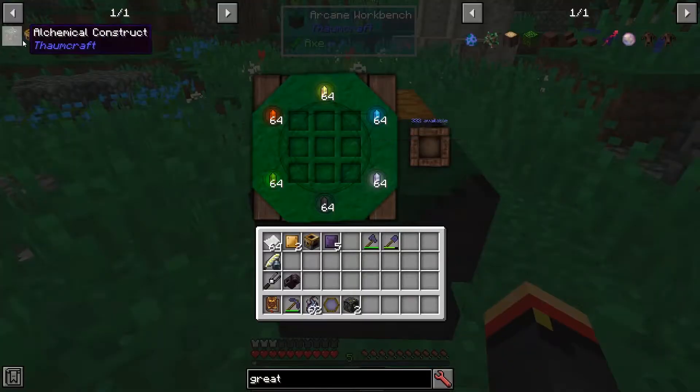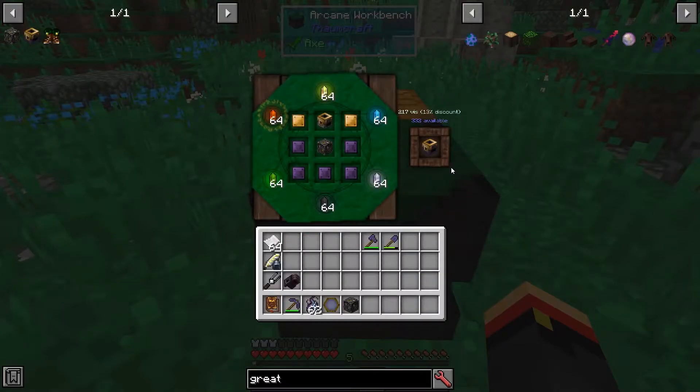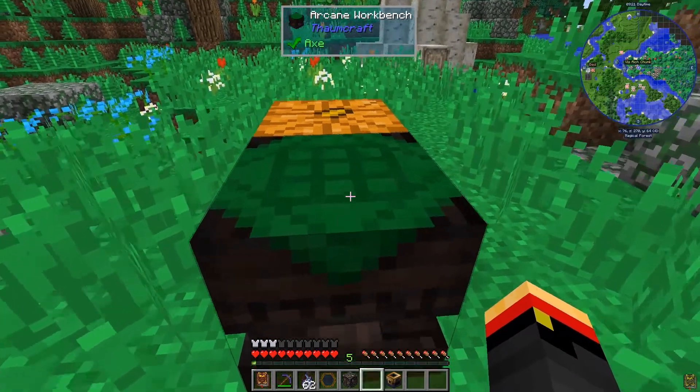So let's go ahead and make that Thaumium Essentia Smeltery. 217 needed — there we go. And it should collect more and recharge. We now have our Thaumium Essentia Smeltery.